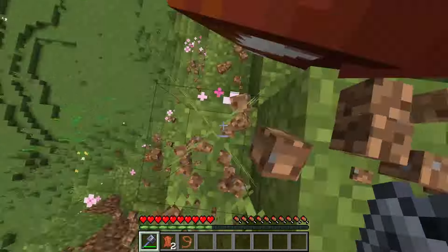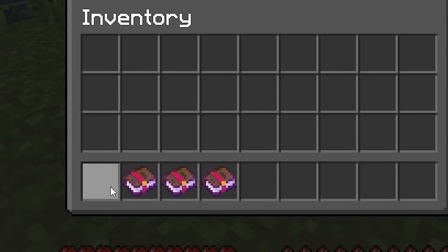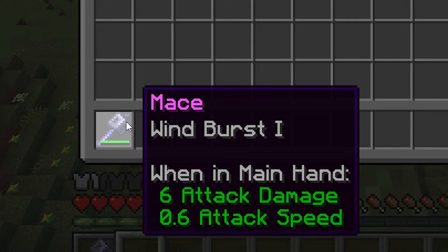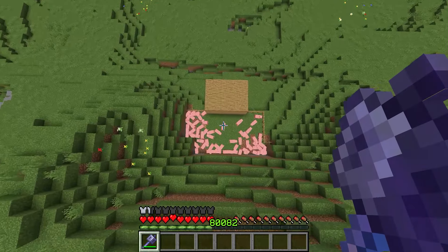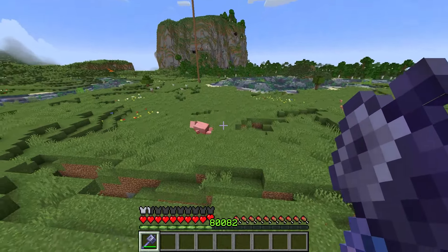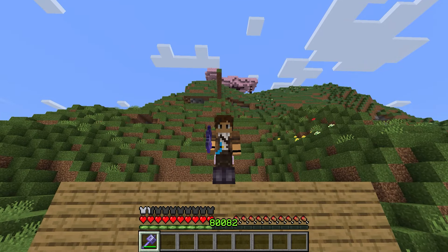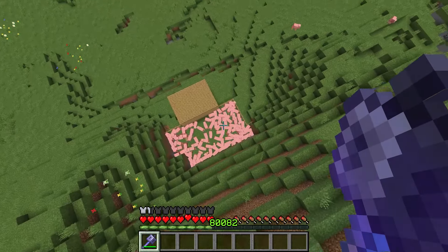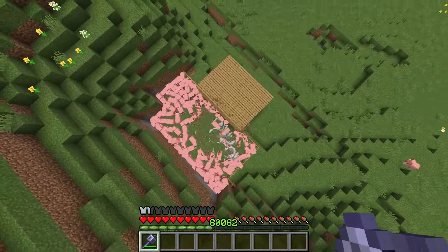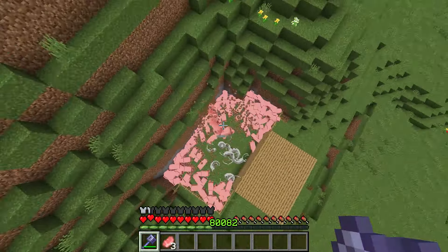The real highlight of its enchantments is the Windburst enchantment. If you hit your target with the Mace, depending on the level of Windburst enchantment, you get launched up in the air — just such a fun and unique enchantment that allows for so many sandbox opportunities. With this weapon and enchantment, you can do incredible things in Vanilla Minecraft, and I still can't believe that this is in Vanilla Minecraft.